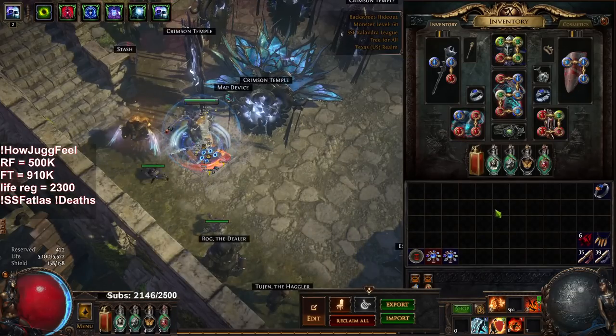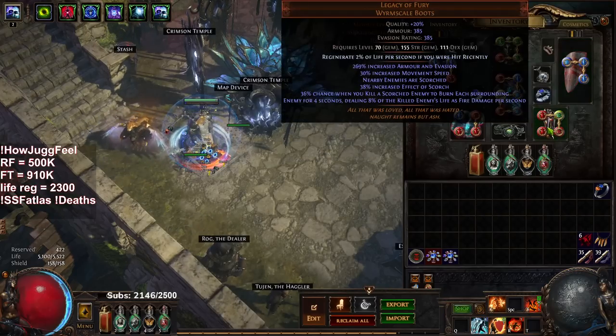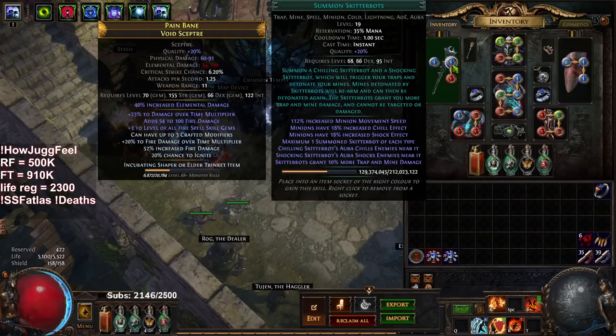For the gem swap to fit in Skitter Bots: I had Arcane Surge on Molten Shell so I removed that and slotted in Skitter Bots. That's pretty much it — sorry for the lengthy video, I tried to one-take everything. Hope you guys enjoyed. If you did, please like, share, and subscribe, and catch me streaming live every day at twitch.tv/poxmontana — except Mondays. See you all tomorrow.